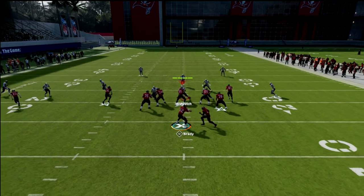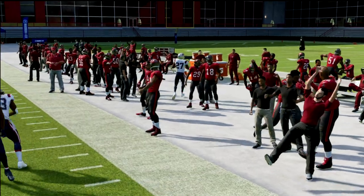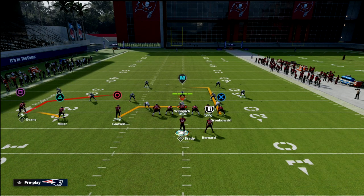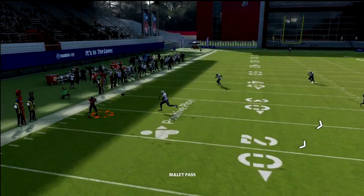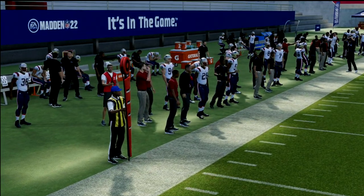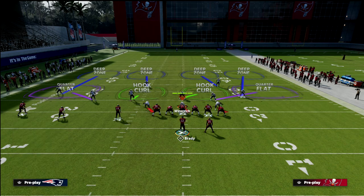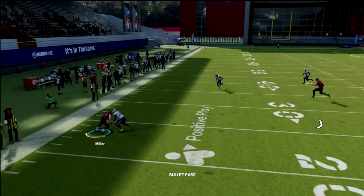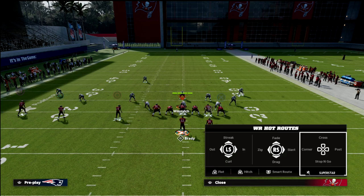What we have if you look at this play closely is a high-low on the right and a high-low on the left, both of which get open at different zone drop depths. We have a man beater on the right and a man beater on the left, so there's really no defense that can stop this without adjusting perfectly. Our first read is the drag — if they're not playing hard flats on the right, we throw that every single time. It also has success against man coverage. Our second read is the flat to the left, which creates a cover-three concept we've discussed on the channel.